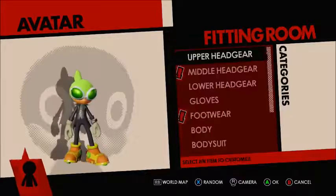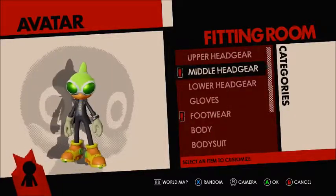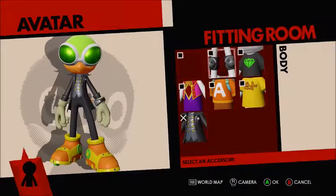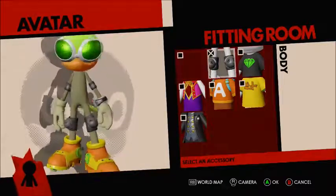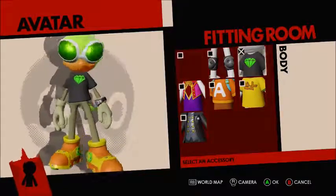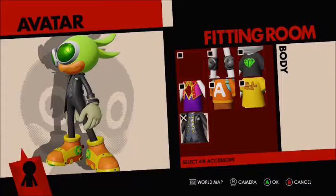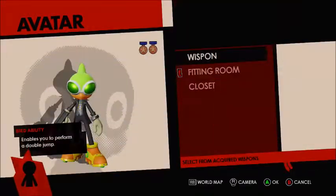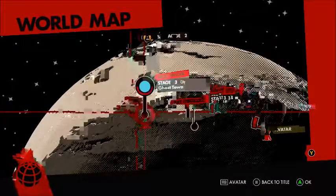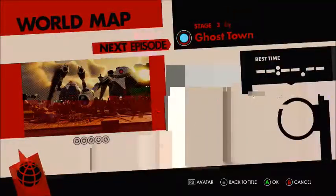Yeah, yeah, we will. But right now I think this is cool. We'll just put the suit back on it. Alright, let's get right into it — let's not worry about how our character looks. Let's go rescue Sonic! Stage 3: Ghost Town. Ooh, Ghost Town with classic Sonic, I think.